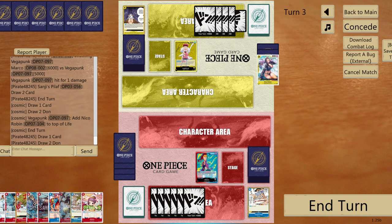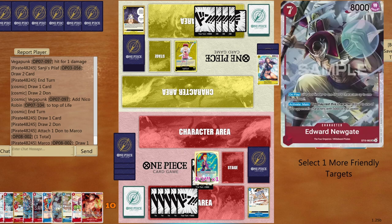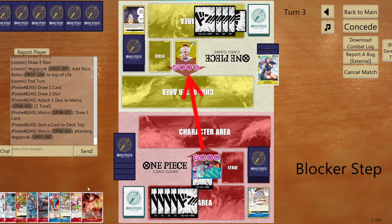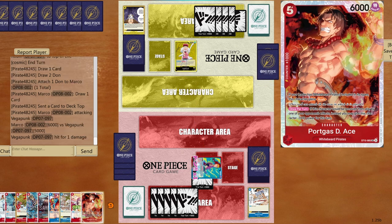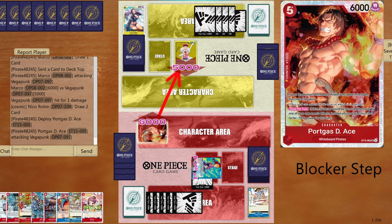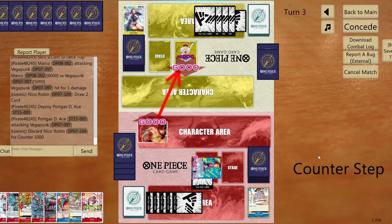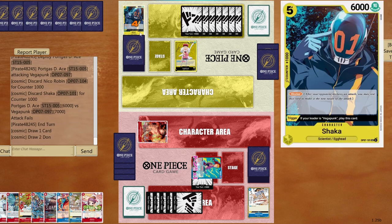We play Ace — six to life. This card is brilliant because it's hard for the opponent to pop it. They have no Rusher except maybe Nami, Ace, or Yamato. Six and seven cards — they draw two. I wonder if they run the event that can get Shaka back. Opponent plays Nami and Shaka — I can pop Shaka easily with Newgate.